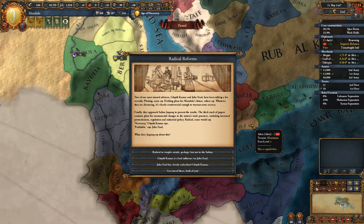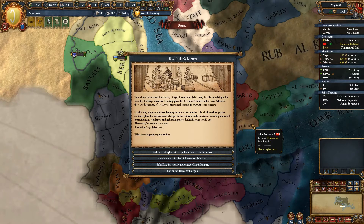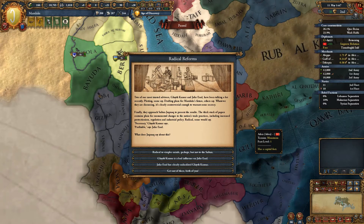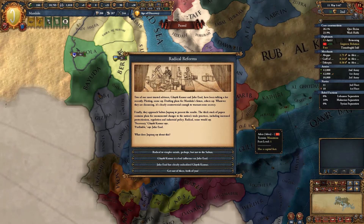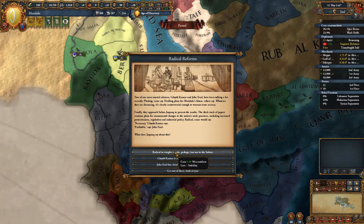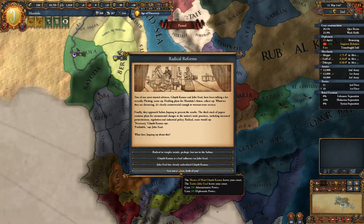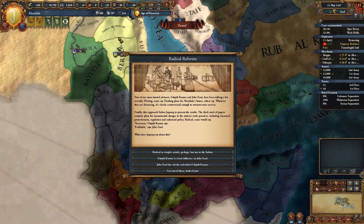We've got a Radical Reforms event. Two of our most trusted advisors — Gaith Kansur and Jafar Asad — have been talking, plotting some say, drafting plans for the Mamluks' future. They approach Sultan Jamak with plans for monumental changes to trade practices including increased protectionism, regulation, and industrial policy. So we can lose stability for five mercantilism, lose our advisor and gain 200 admin, or lose our other advisor and gain 200 diplo. This is basically converting money straight into points.